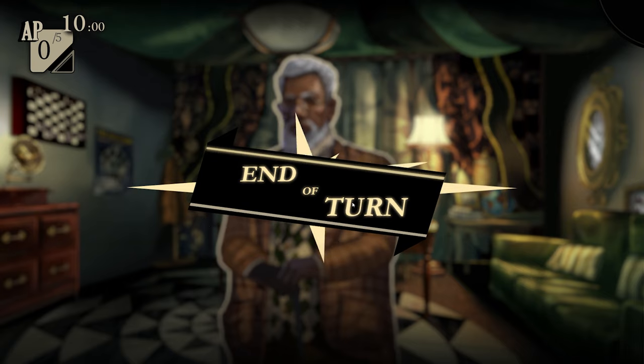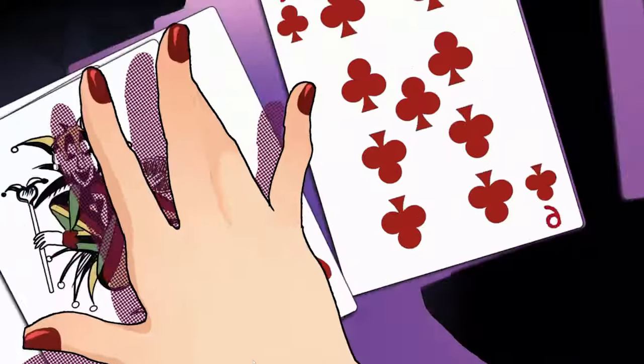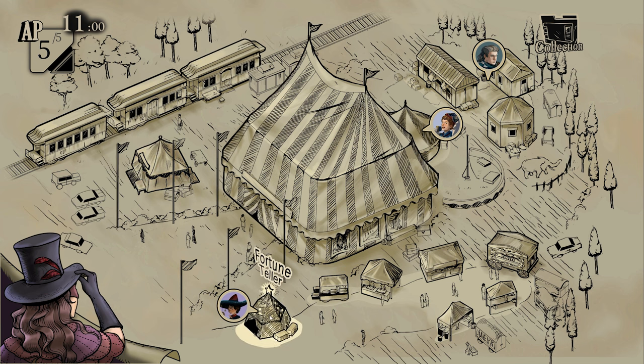End of turn. Looks like we're going to switch to Jackie. Okay, so we have the fortune teller tent — it's telling us where people are, which is useful. We could speak to the fortune teller. Rolf we've obviously met in our other guise. Time is so limited. Jackie's modus operandi here is to do a good show and kind of poke around a bit. Let's go and see the fortune teller.